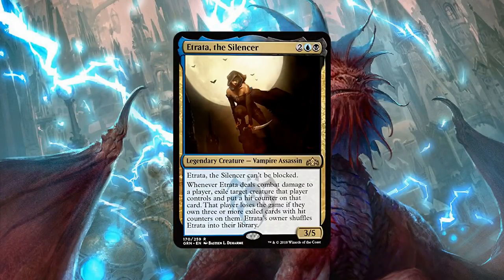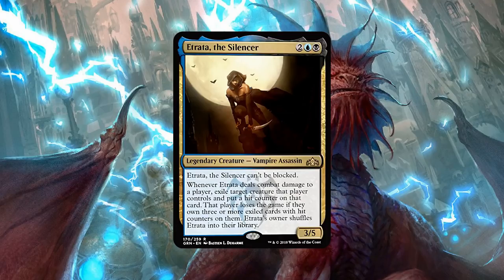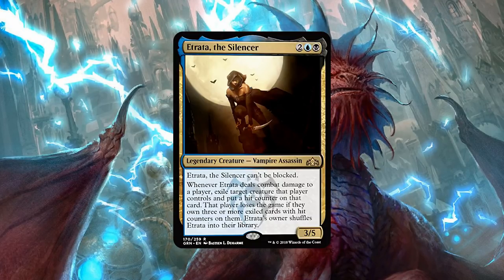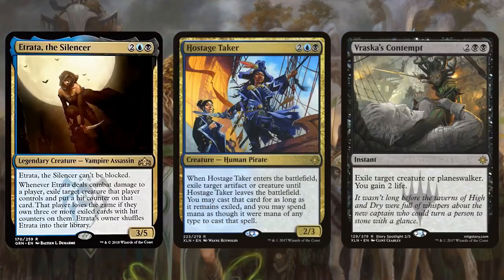Next we have Atera the Silencer, one of the more unique cards we've had in a long time. For 4 mana in Dimir colors, you get a legendary vampire assassin that's a 3/5 with unblockable. When it deals combat damage to a player, you exile target creature that player controls and put a hit counter on that card. That player loses the game if they own three or more exiled cards with hit counters. However, you have to shuffle Atera into its owner's library. This is sort of like a weird mixture of Hostage Taker and Vraska's Contempt — the exile is permanent like Vraska's Contempt, which is good value on its own.